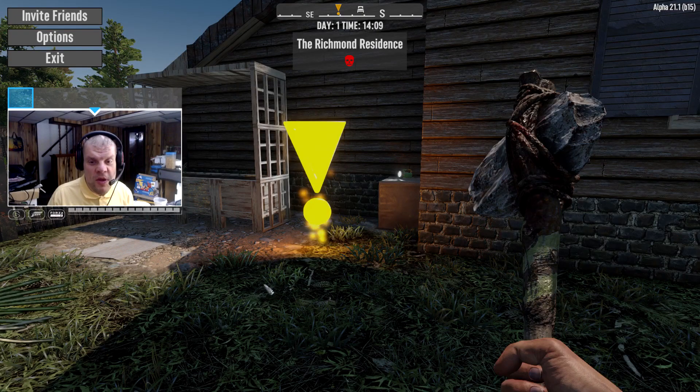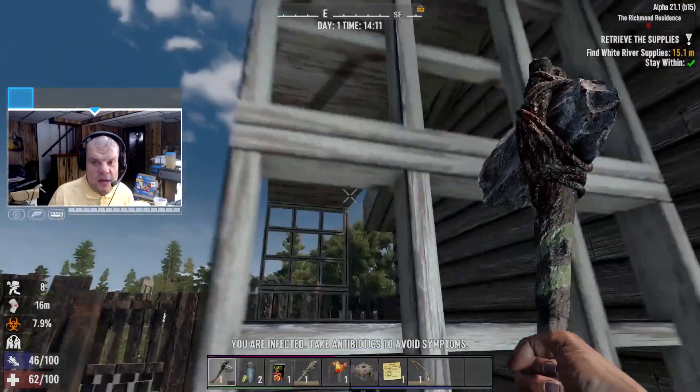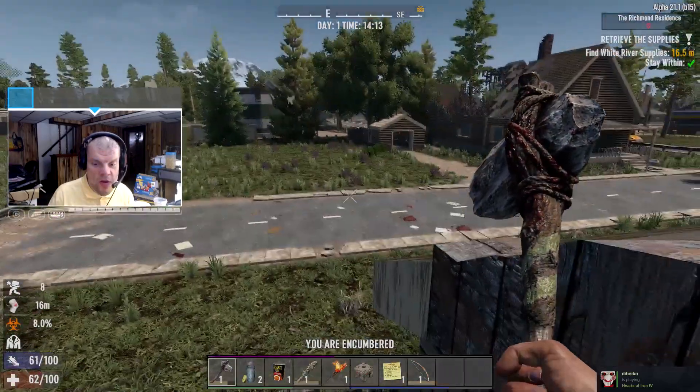Alright, WeshBob here with a practice session of the Richmond residence. Let's see what they do here. It's obviously a fetch. Go up here, right?